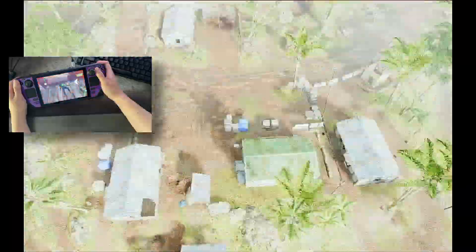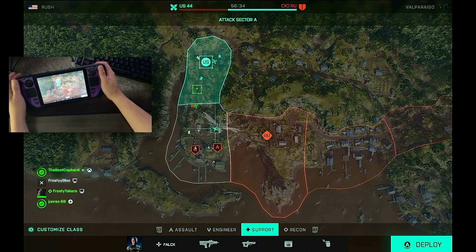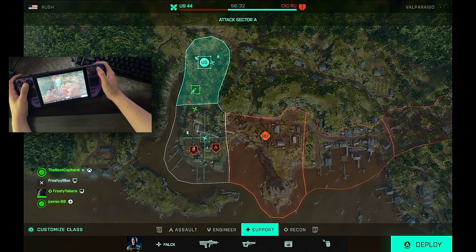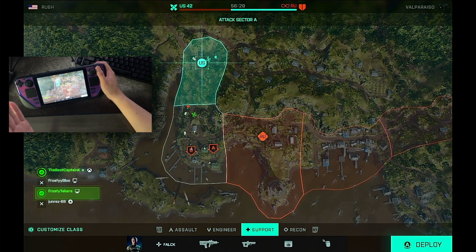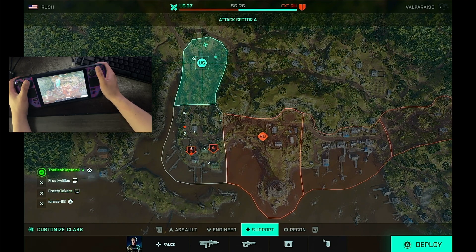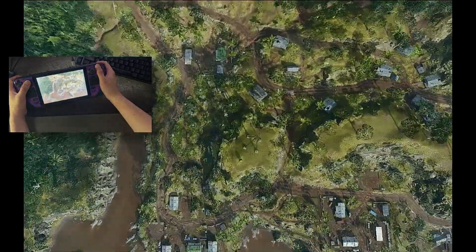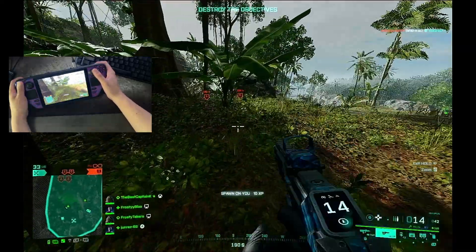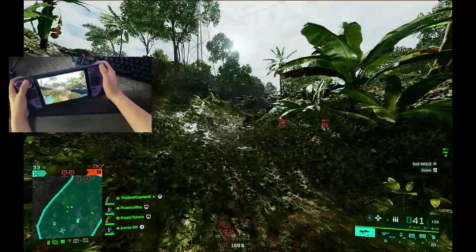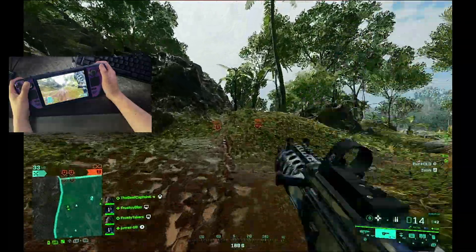For a game as casual as 2042, I think you can get away with 30 to 40 fps. Obviously for FPS games I usually always prioritize 60 when I absolutely can, but if you're okay with 30 to 40 fps then whatever — this is like Xbox 360 quality frame rate basically. Personally I'm not a big fan of it, so I'm not sure if I'm even going to keep this installed after this.